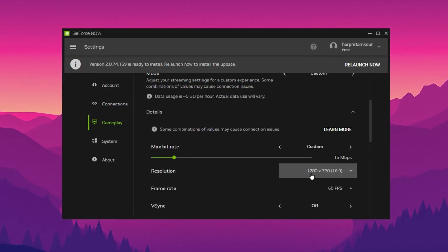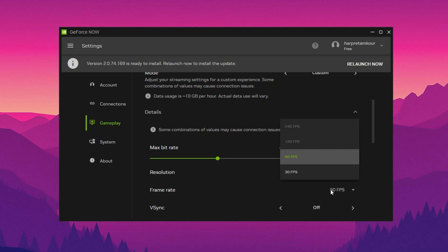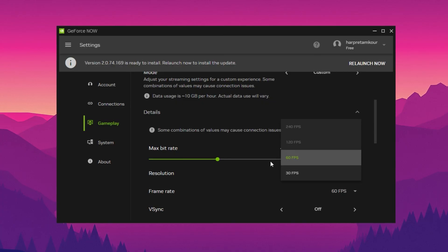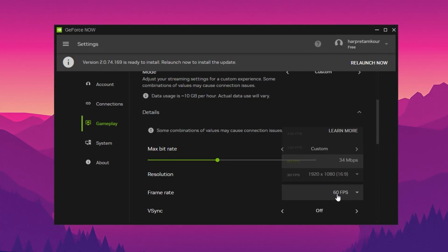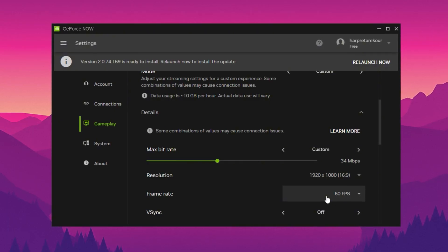If you're on a 50 to 100 Mbps connection, 1080p becomes much more stable. You can safely increase both the bitrate and FPS. If your membership supports it, go for 120 FPS — I can't access these on the free plan, but for ultimate users this makes a huge difference in games like Fortnite. Still, even 60 FPS gives a responsive, fluid experience.